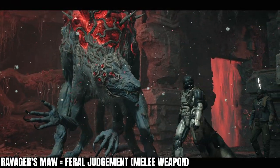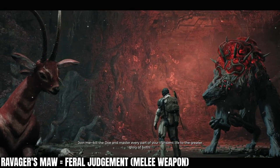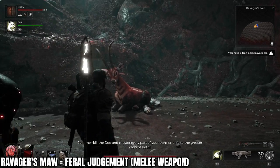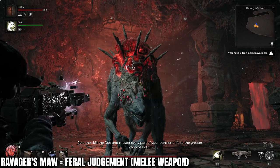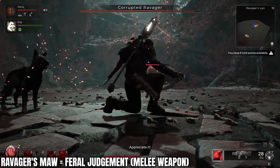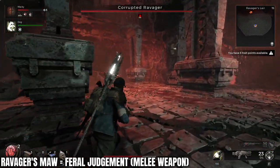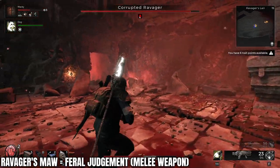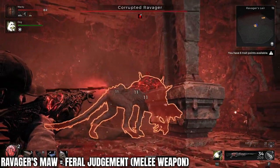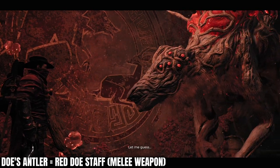First, we'll start with the Feral Judgment melee weapon. Once you get to the Ravager and have the conversation with him, he's going to ask you to kill the doe. Rather than kill the doe, shoot the Ravager to start the boss fight. What you then need to do is kill the doe after starting the boss fight — you have quite a big window, so get out of his way quickly, find some space, and kill the doe. Then finish the boss fight as normal. If you die and start from checkpoint, that's okay — the second you kill the doe while the boss fight has been initiated, you have met the requirements for this reward. At the end of the boss fight when you defeat it, you'll get an item needed to craft the melee weapon.